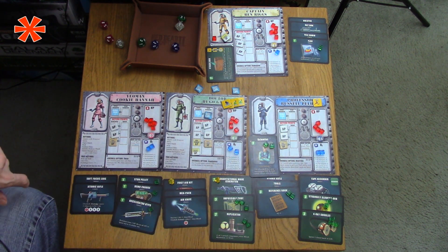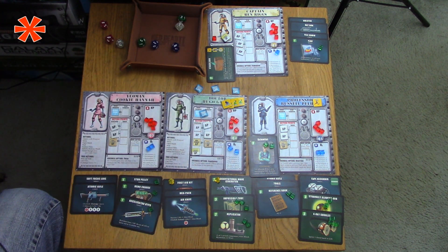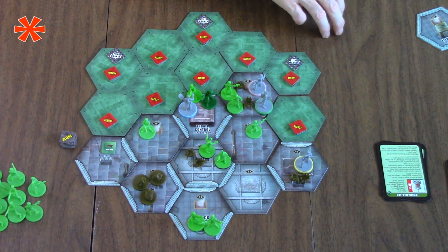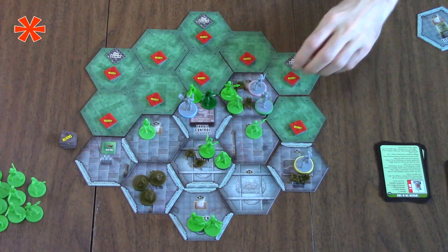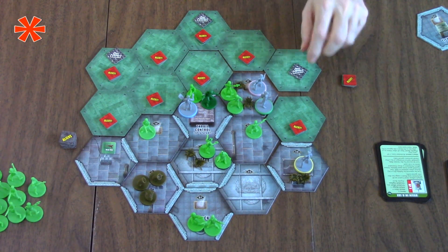That was the doctor's last action - his turn is done. Next up is Yeoman Hannah. She can scan this tile, at which point we know we need to move near the elevator. We need one more thrall and we need to construct the schematics - we've only got one. So we will have Yeoman Hannah go next.